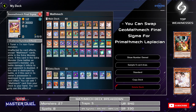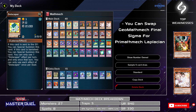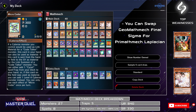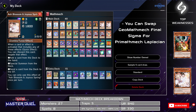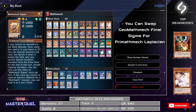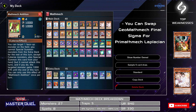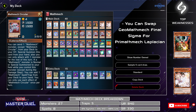Alright guys, let's go through this deck list. We're going to run three copies of Effect Veiler, one Dot Scraper, one Micro Coder, three copies of Maxx C, three copies of Ash Blossom, one Firewall Guardian, one Sigma, one Addition, one Subtraction, and one Diameter.